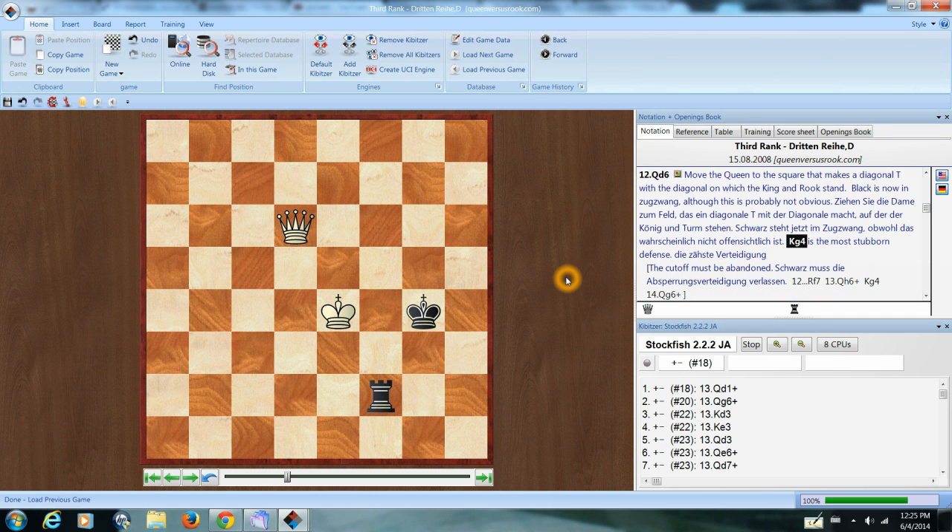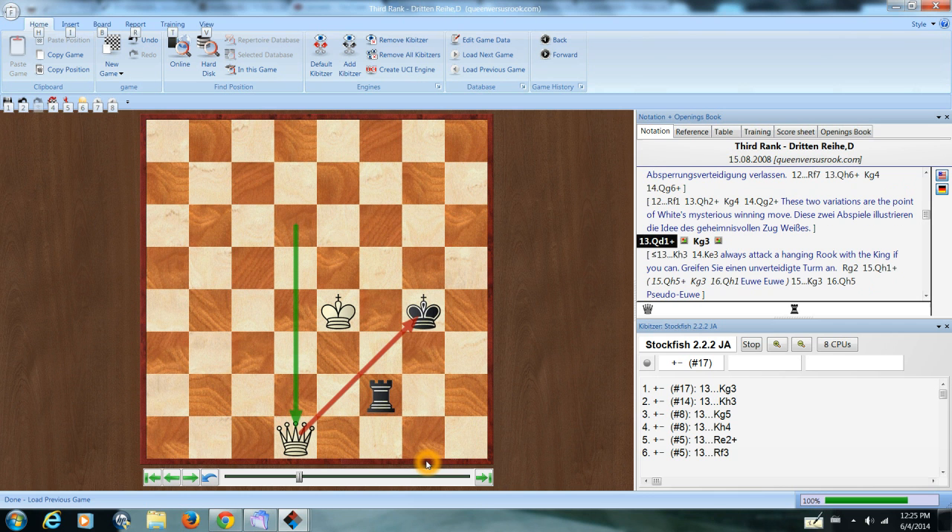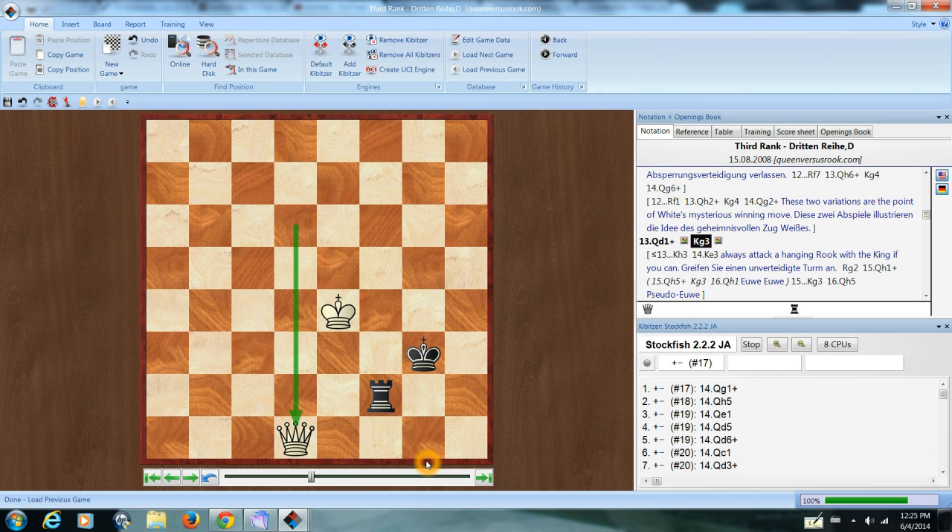The best move for the defender, or the one that's longest to mate, is to come forward into opposition. And then the attacker needs to remember a straightforward sequence. The queen was here, and it's going to make a square — there, there, and there. So from here, the check there. The king comes toward the rook, usually a safe thing to do. Check there, and now the rook has to leave the third rank or go lost. And check here.